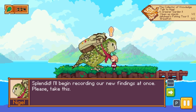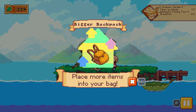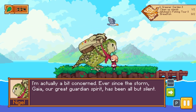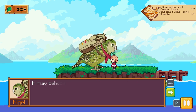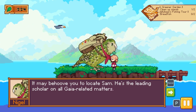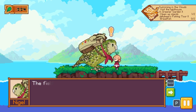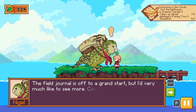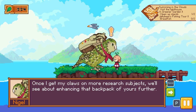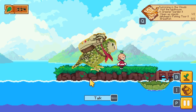There we go — splendid. I'll begin recording our new findings at once. We can now place more items into our inventory. Nigel's concerned: ever since the storm, Gaia our great guardian spirit has been all but silent. It may behove you to locate Sam, leading the scholar in Gaia-related items. Citizen scientist — the field journal is off to a great start; I'd very much like to see more. Could you gather five new specimens? Once I get my claws on more research subjects, I'll see about enhancing your backpack further. There's the specimens we got — pretty good.